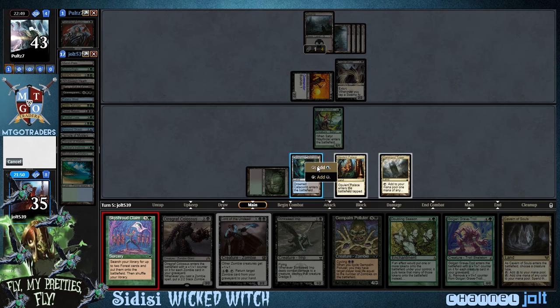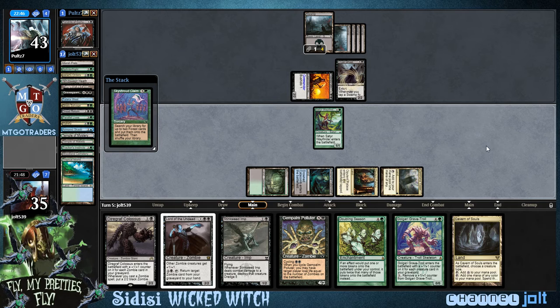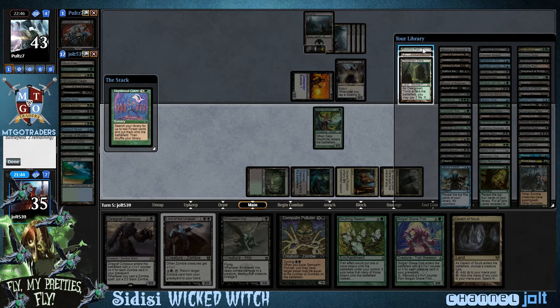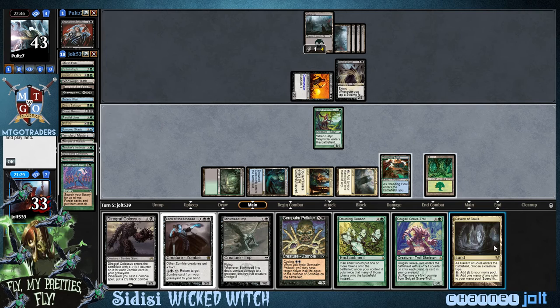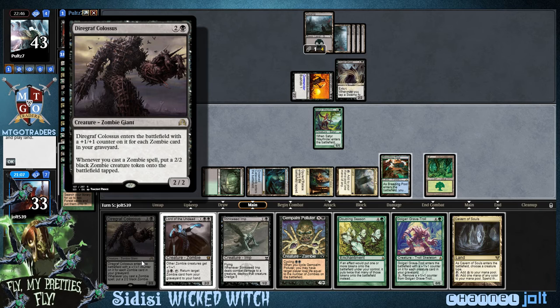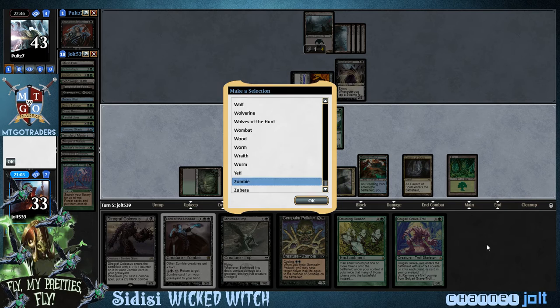Cavern of Souls. Get down Sky Shroud Claim, let's go green — get into two Forest, Overgrown Tomb, and our Breeding Pool. We're going to shock it in. Now we can get down Cavern of Souls naming zombie, we'll get down Diregraf Colossus. We've got Gravespawn — that's one — and we've got Dread Return in the graveyard. We've only got two zombies, so Diregraf will come in as a 4/4. Yeah, I like that.